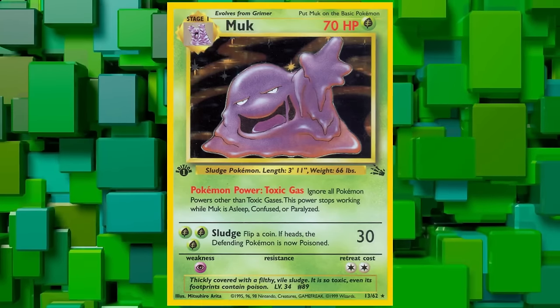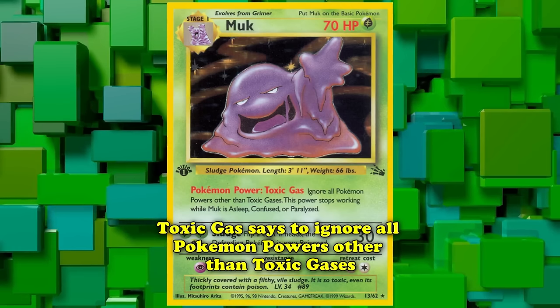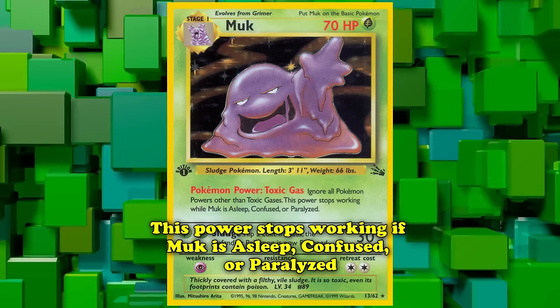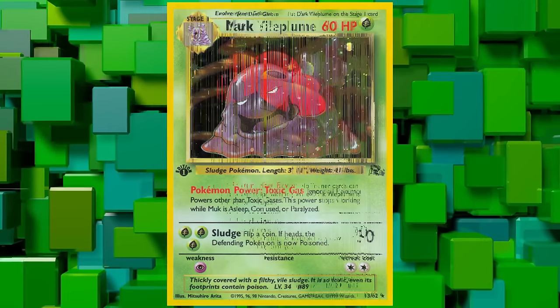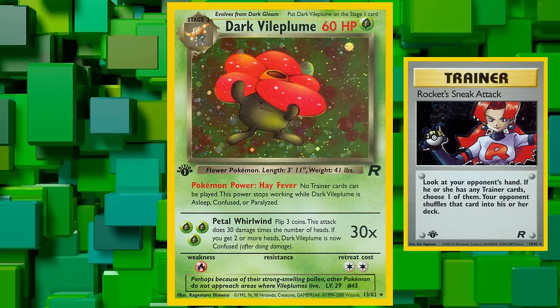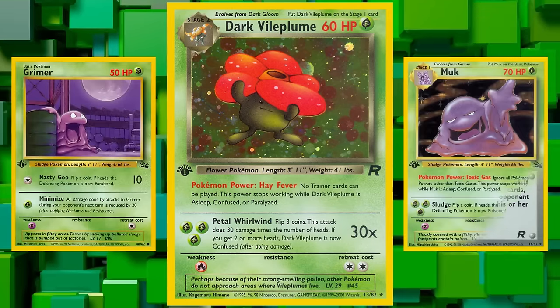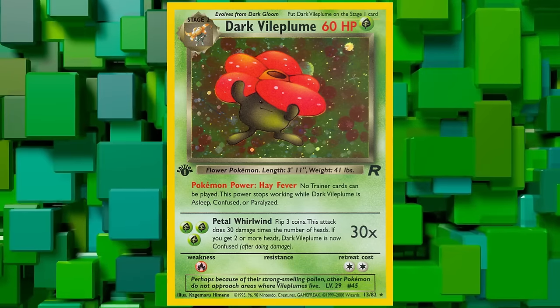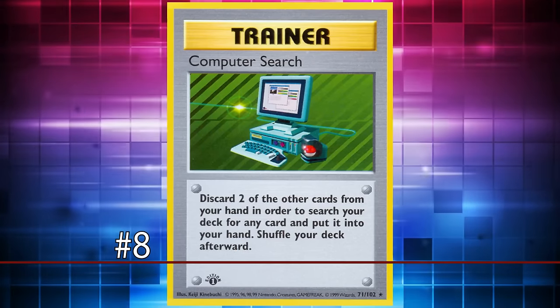This made for a nearly unbeatable lock, if not for a single card introduced in Fossil: Muk. This card has the Pokémon power Toxic Gas, which says to ignore all Pokémon powers other than Toxic Gases, but stops working if Muk is asleep, confused, or paralyzed. As good as this counter was, Dark Vileplume could easily use cards like Rocket Sneak Attack to ensure your opponent never had a chance to set up Grimer, so the only real way past it was to go first.